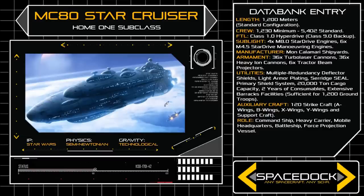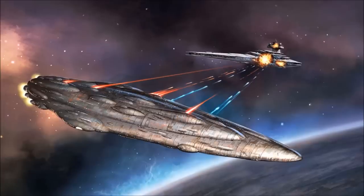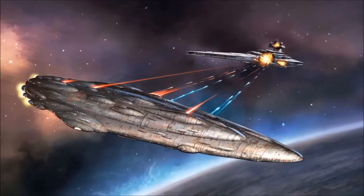The ships require a minimum crew of 1,230 to operate, but often carry over 5,400 personnel, in addition to 1,200 embarked ground troops. The standard armament of a Home One-type vessel includes an impressive 36 turbolasers and 36 heavy ion cannons.